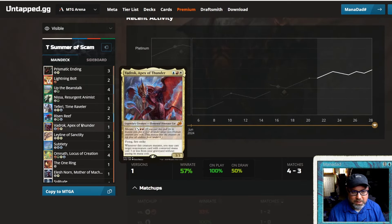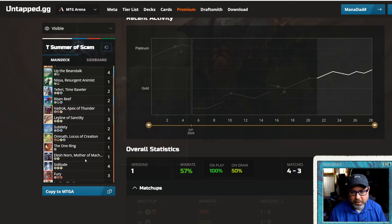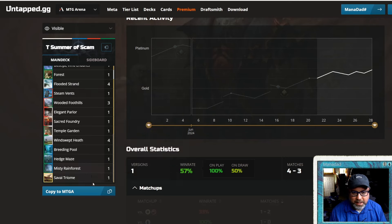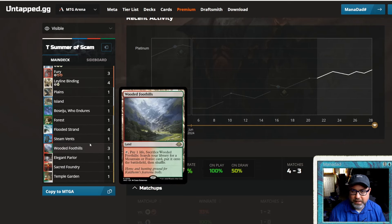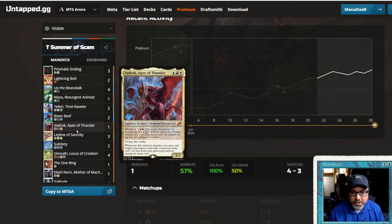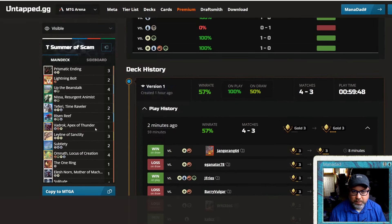Overall the deck performed very well. If you have the wild cards and liked how it performed, I have no hesitation saying craft it — other than Vadrok, most of your mythic wild cards will be well spent. You could trim an Omnath or swap Vadrok for something you already own to save wild cards. It's a money pile deck but there are ways to fudge it and still get 99% of the value. Leave your comments for how to tune it — Minsc & Boo is a good one to throw in. Anyway, thanks for joining me — check out some other fun Timeless videos. I've been Manadad reminding you that Magic is a game so fun even dads can enjoy. Adios!